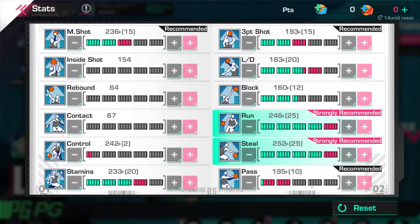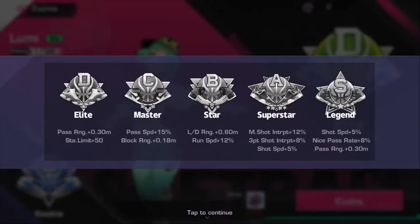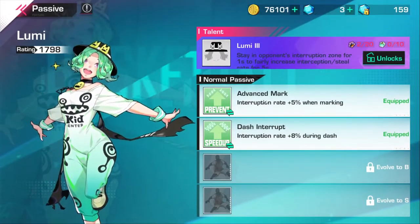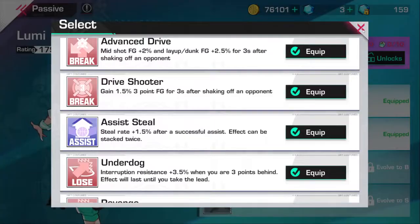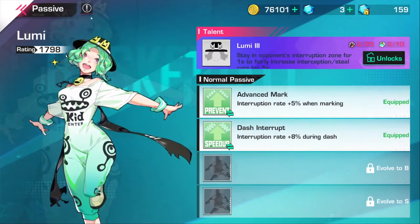Run speed - max of course. Pass - with pro point stats you could have 200 pass, which is very decent; you'll be able to jump pass to the three point line if you put a lot of points into pass. In order to be a solid point guard you have to have that B-rank evolve: LD range, run speed, pass speed, block range, pass range, stamina limit plus 50 at D-rank. For your passives: advanced mark, dash interrupt, restore stamina, and assist steal are what you want.